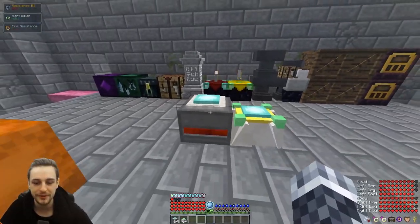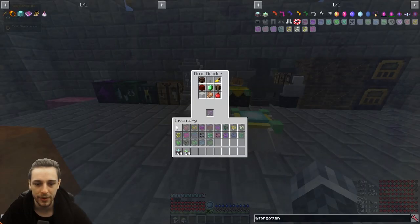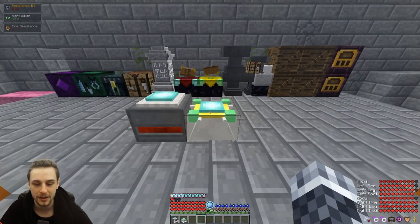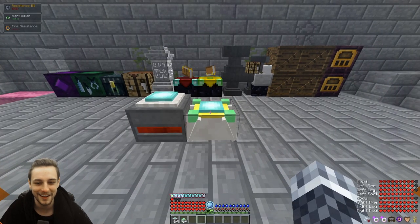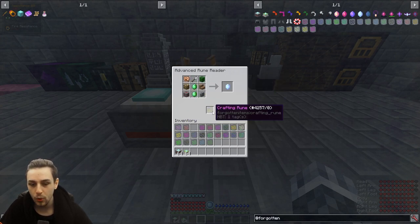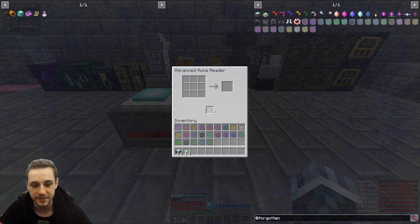You have two rune readers. The basic rune reader — if you pop in a rune, it's going to tell you a recipe, but not actually tell you what you're going to be crafting. So you can try your luck and see what you get. However, you're probably just going to want to upgrade to the advanced rune reader, where you slap in a rune, it tells you the recipe, and it tells you what it's going to be creating. A lot of these things are quite cool — I may even do a video on all the different cool and useful Forgotten Items — but specifically today we're going to be looking at the Golem Armor.